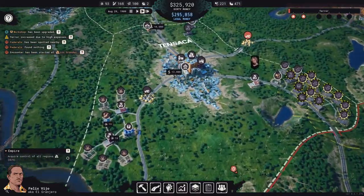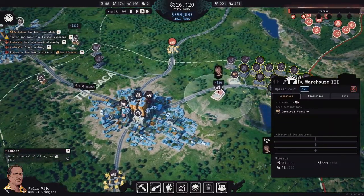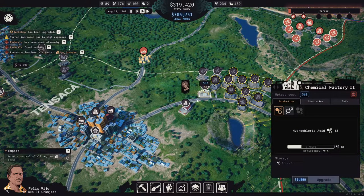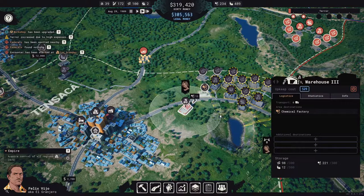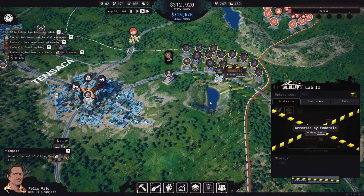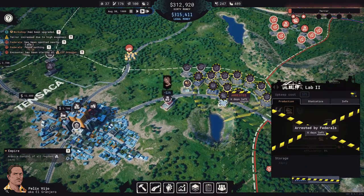Terra is going to go up quite high. How is our hydrochloric acid storage looking? It's looking decent. So once we can unlock these again — six days — we can start our production up again. What we could do, though, is start building up another production line.